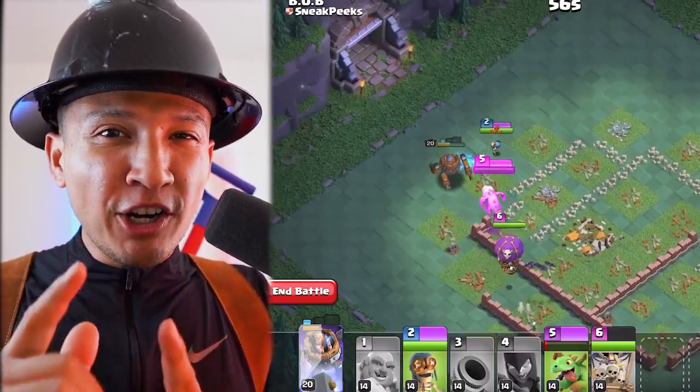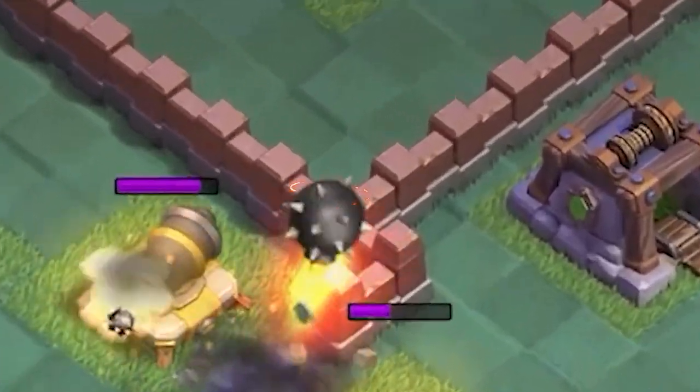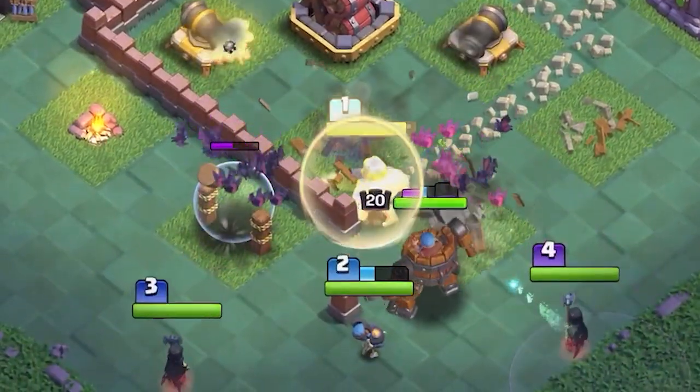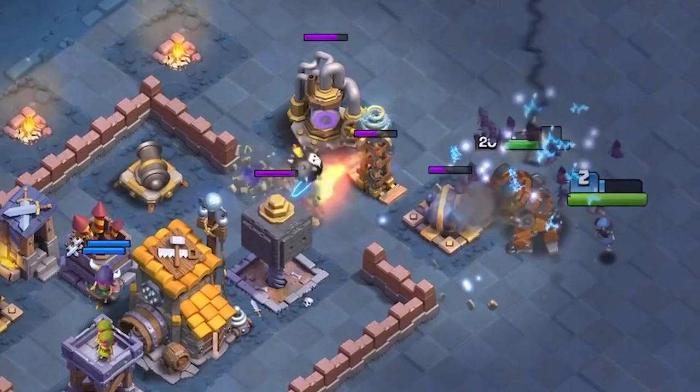Today we're gonna go ahead and take a look at the first glimpse ever at the two-stage attacking in the builder hall. Troops' abilities and their mechanics - make sure to watch all the way until the end because I've never been this hyped for a builder hall update. Take a look at the bomber's ability and I am so excited.